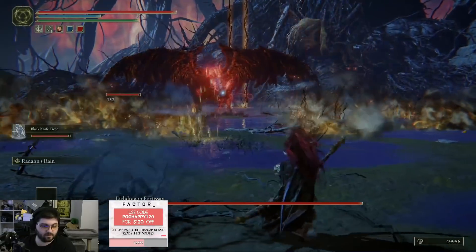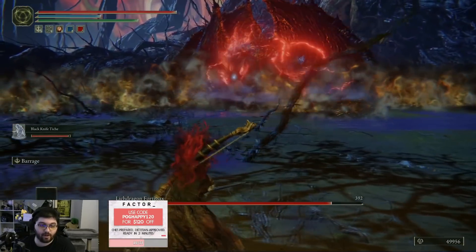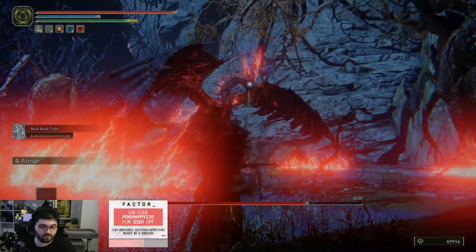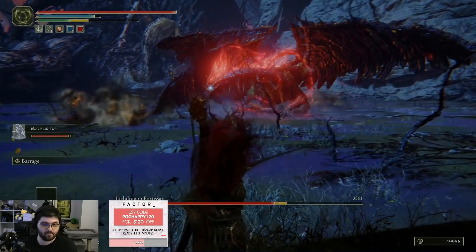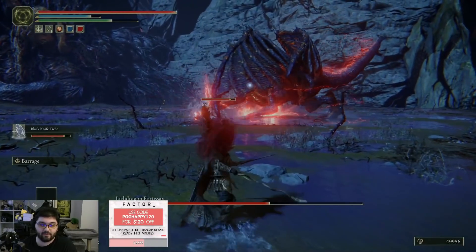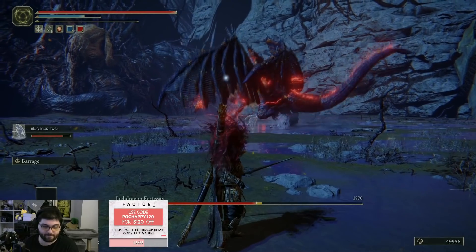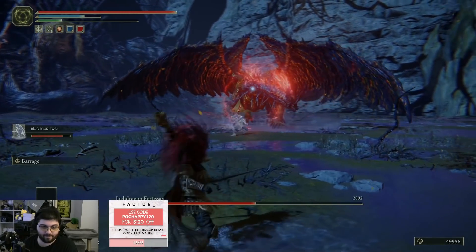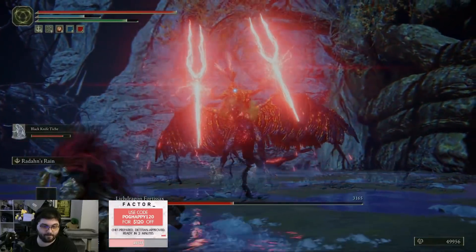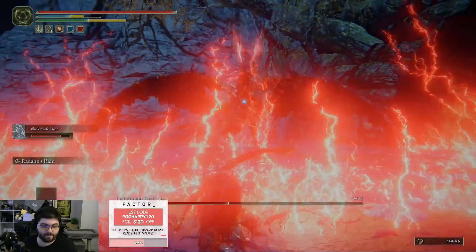The pros of this build are apparent. For one, it's ranged — generally speaking, ranged gameplay gives the player a level of comfort they might not have when right up against opponents all the time, and that remains true here. The wide array of status effects and their availability is also a big plus, only somewhat diminished by the annoying process of farming rot arrows. Finally, the great bow makes some of the more annoying opponents in the game way more manageable — especially heavier opponents like the Crucible Knights, which are actually staggered by Radahn's arrows most of the time.